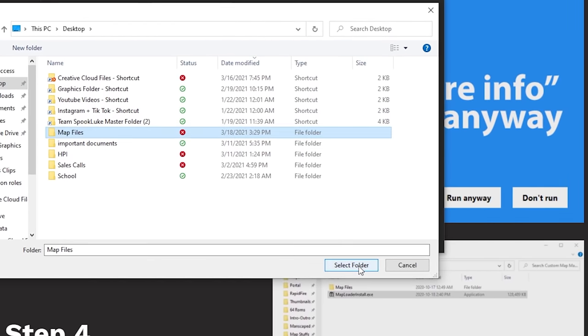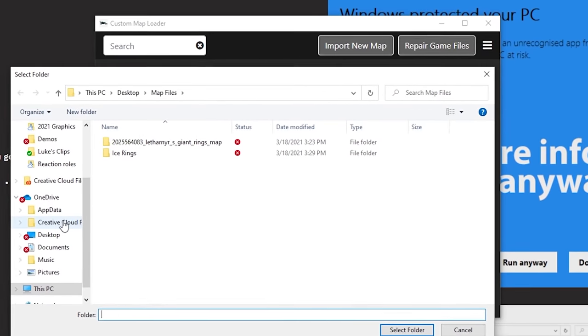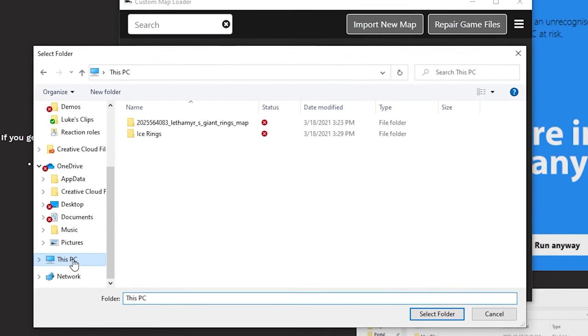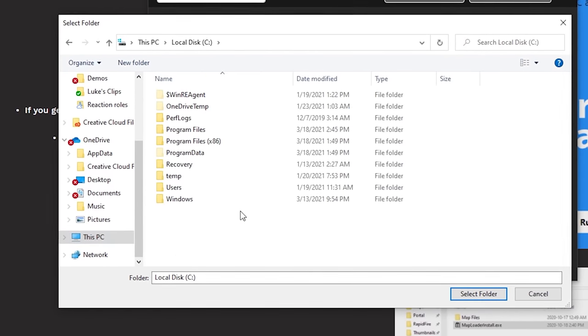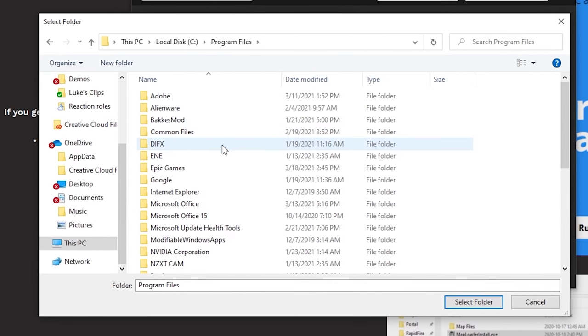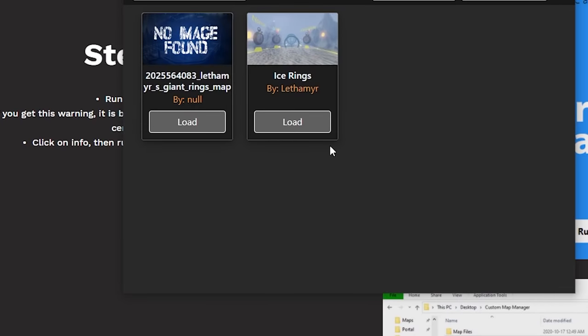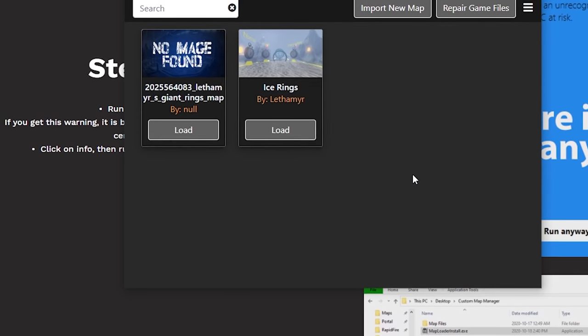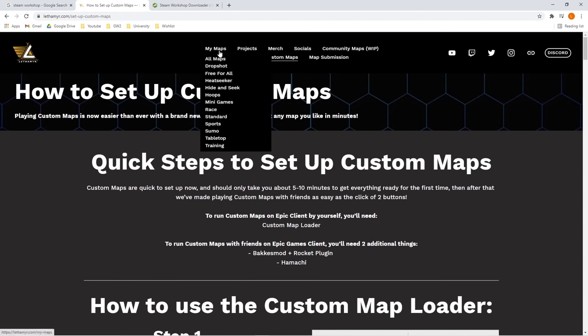Once you get that down, step two is telling the client where Rocket League is stored. If you're on Epic Games, the pathing should be the same as mine. Go to 'This PC', navigate to your C drive, double-click 'Program Files', double-click 'Epic Games', and single-click 'Rocket League' to indicate the proper folder to the custom map loader. Once you do this, your custom map loader is fully set and ready to go. All we have to do is download the actual maps we want to play.